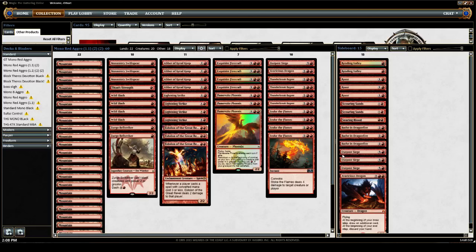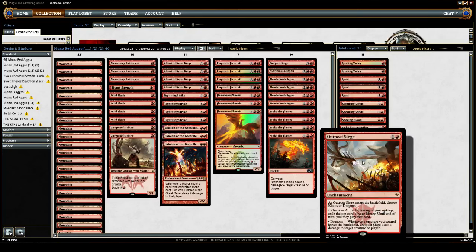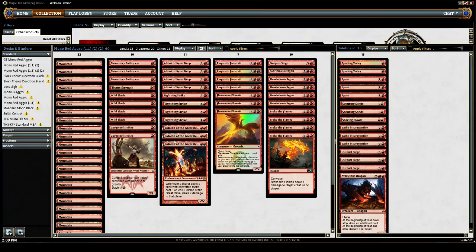And then we have one more Avaricious Dragon, because the non-creature aspect of Outpost Siege plays better with our prowess creatures, but the Dragon can also rip us low-cost non-creature spells to get there with prowess creatures and attack for 4 in the air. So if we want 4 Thunderbreak Regents and an Avaricious Dragon in a matchup, odds are we're going to want 4 Thunderbreak Regents and 2 Avaricious Dragons.